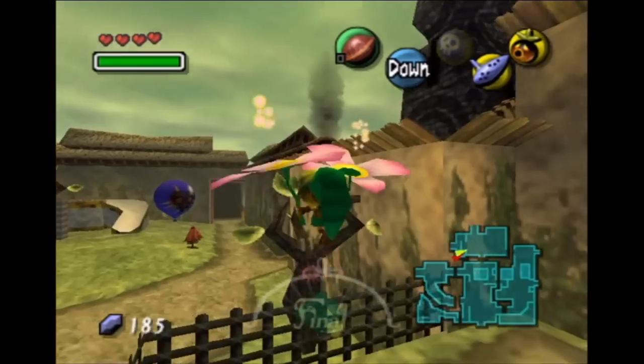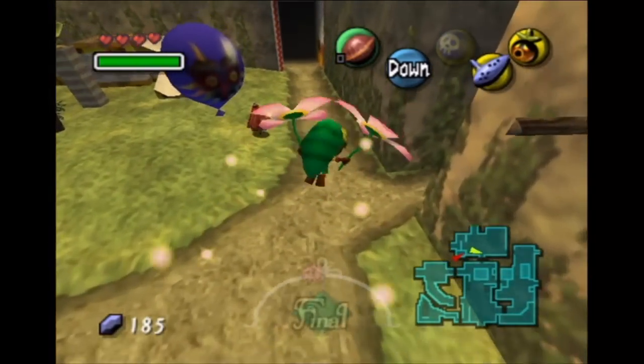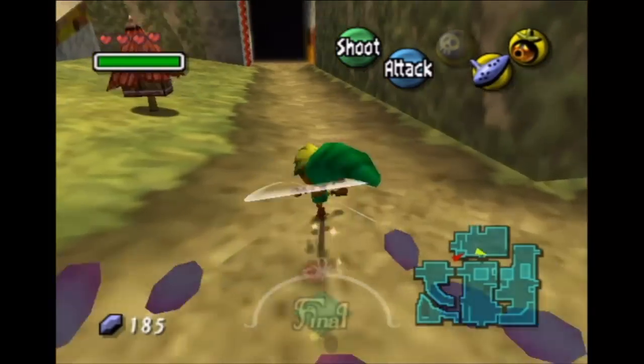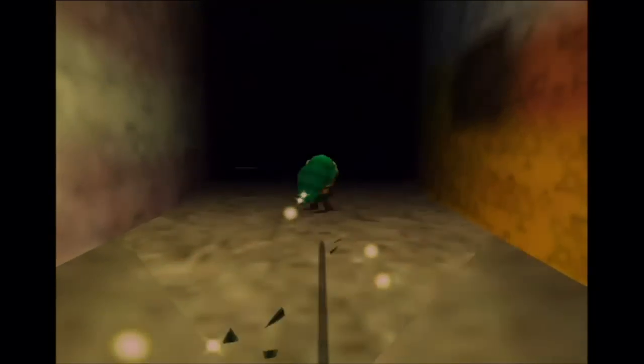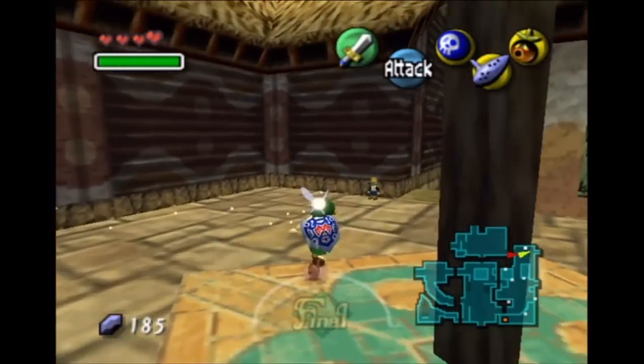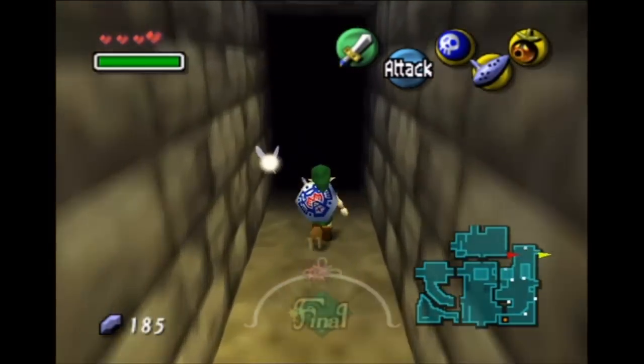Basically, what we're going to do right now is we're going to head back over this way, first of all. What we're going to want to do is head back to the Bomber's Hideout. I don't feel like being Deku-Link anymore, so I'll change out of that. Run on over this way, back into the Hideout.